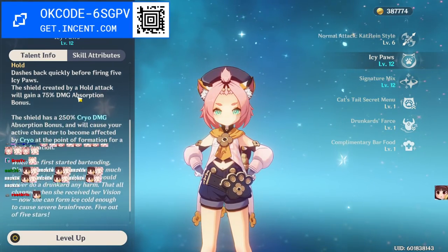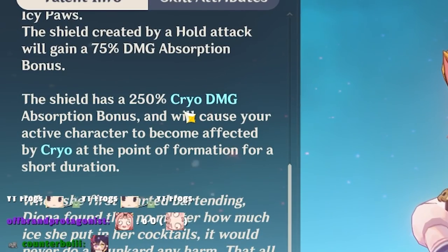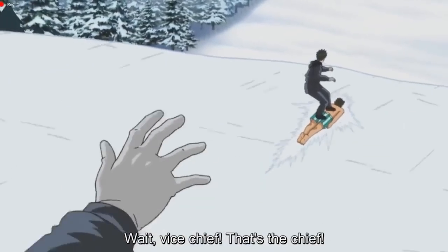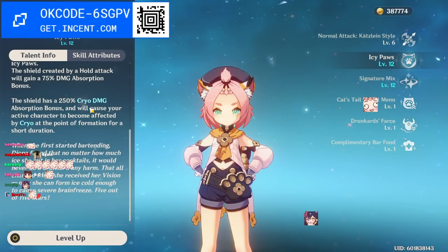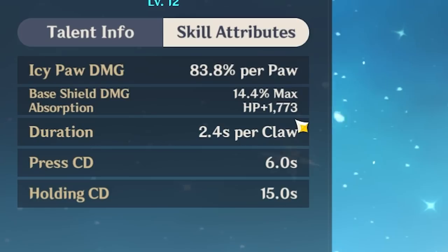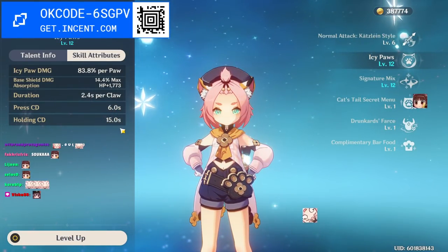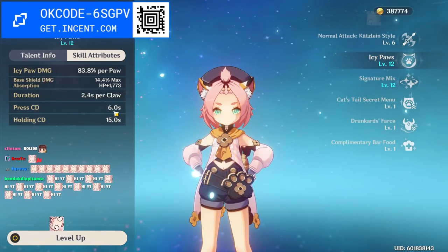Her barrier also has an innate passive of 250 cryo damage absorption, giving you almost invulnerability to cryo damage when her barrier is up, but it will be weaker to pyro damage since that melts the barrier. At level 12 skills, the barrier is 14.4% max health plus 1773. Press E cooldown is 6 seconds (barrier lasts 4.8s), hold E cooldown is 15 seconds (barrier lasts 12s).